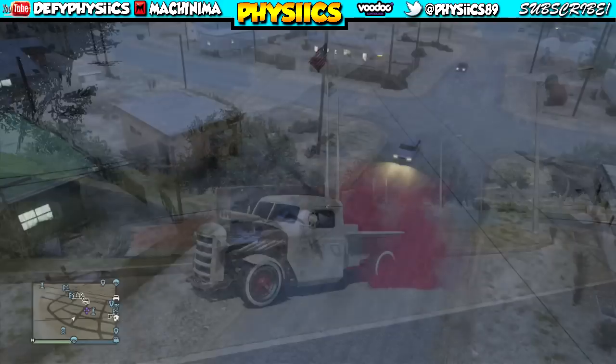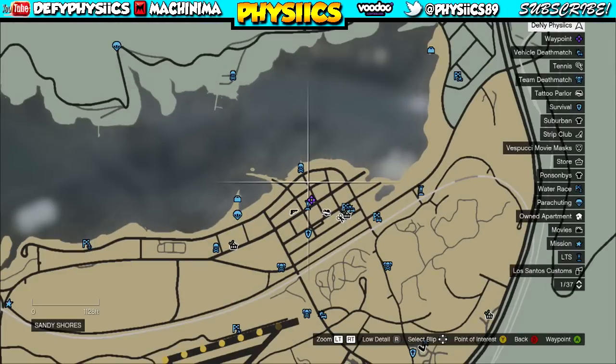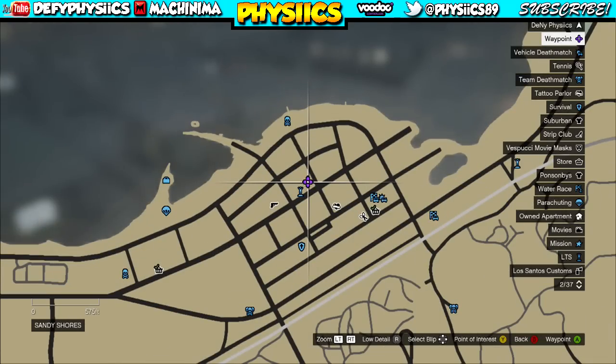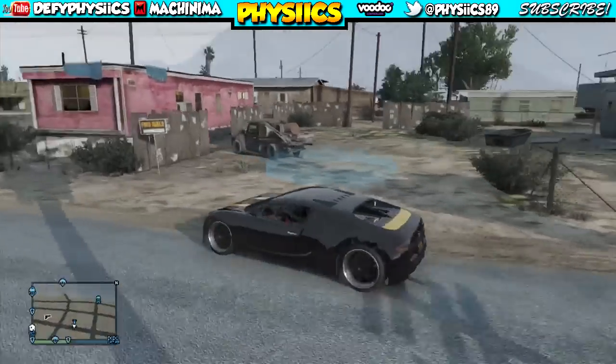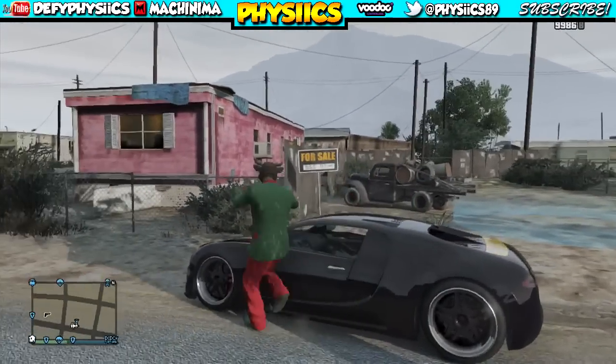The first thing you're going to do is go to the location shown on screen — that is where you need to go to get the Rat Loader where it spawns. Once you make your drive over there, you're going to see in the little yard house looking thing, in the backyard — that's where the Rat Loader is located. It does spawn pretty often.